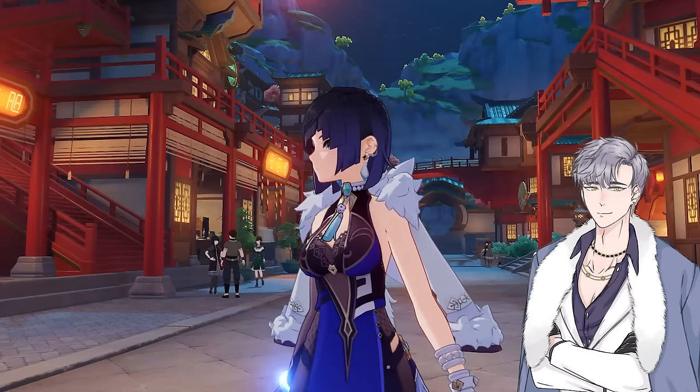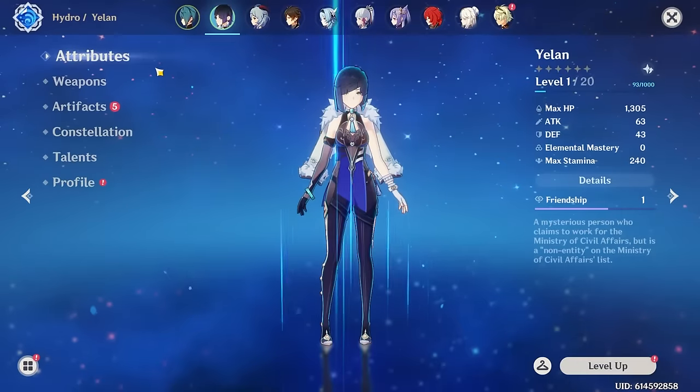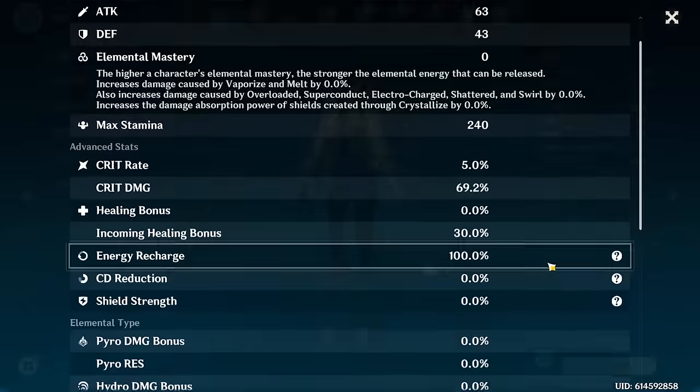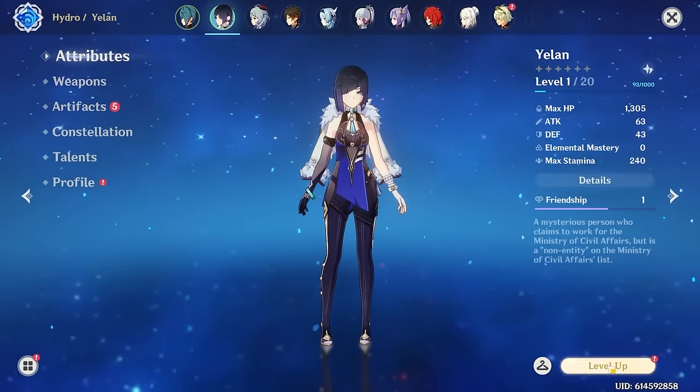It's finally time to level up Yelan — everything's been pre-farmed and ready to go. Let's check out her stats first. I've already equipped the weapon, so she's got roughly 1k HP, 5% crit rate, and almost 70% crit damage, because the weapon just gives so much. Energy recharge has nothing else there. Alright, let's level her up. I actually never take them to 20 with the books — I always end up killing mobs for the final bit of XP.